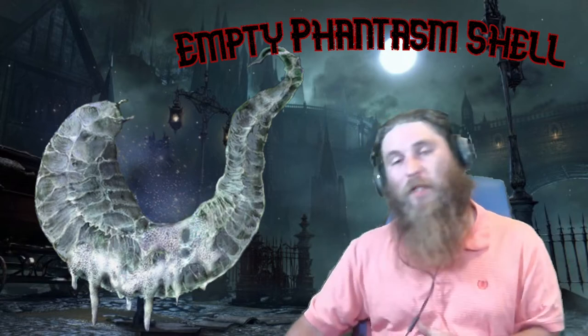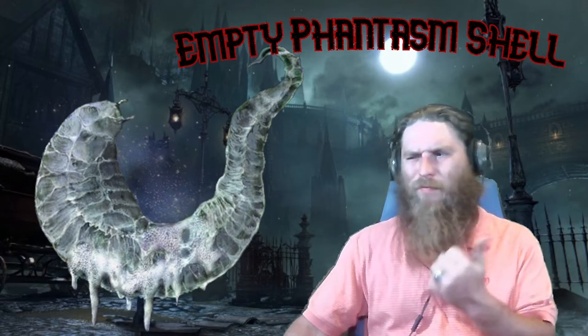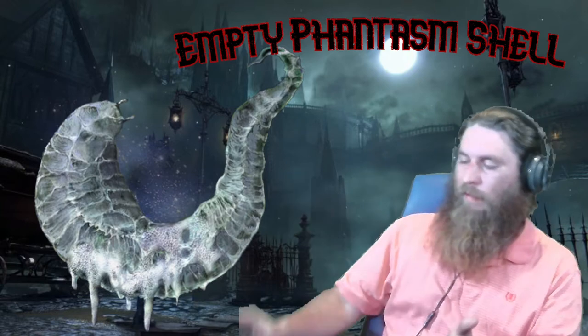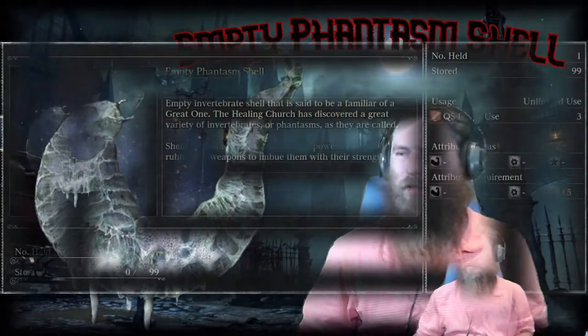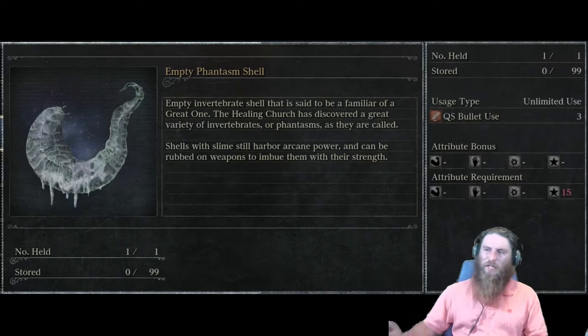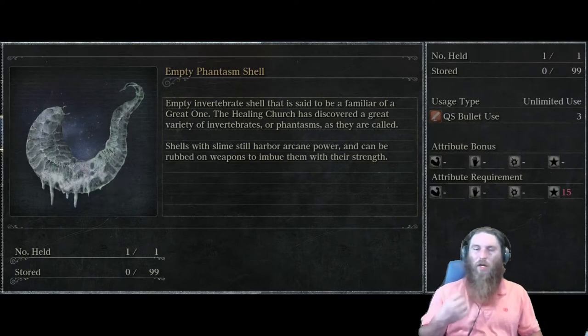Let's hop on over to the stat window and check out what you've got to do to use this weird-looking dead thing. So as we can see here, the Empty Phantasm Shell is an empty invertebrate shell that is said to be a familiar of a great one.